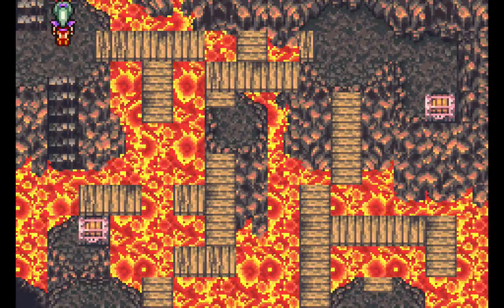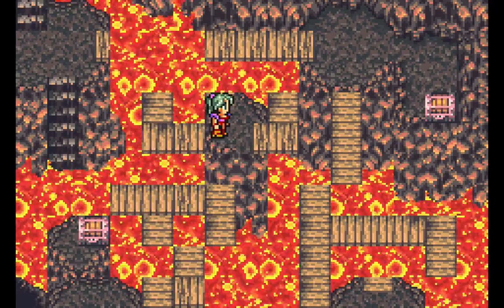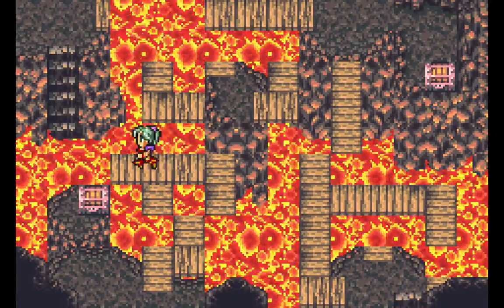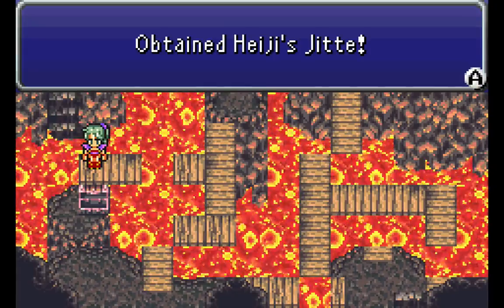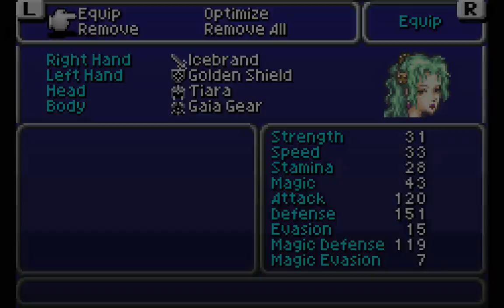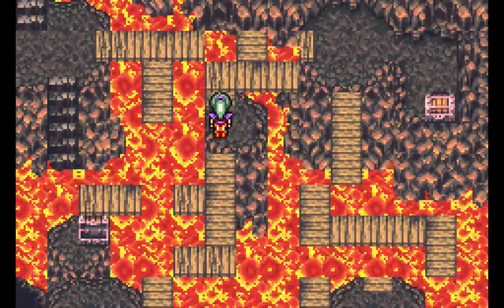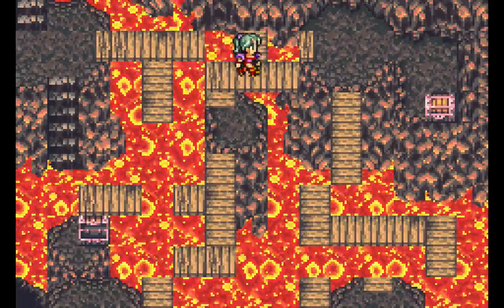Now here we've got a little puzzle room. If you step on the tiles, they change places — you see. I want to go here first. There we go. And in this chest, we get a Heiji's Jeet. I think that's a helmet — or maybe a relic, I'm not sure. I'll look it up in a second. And if you accidentally step on the lava, you get booted back to the beginning. So we don't want that. Let's go up here now.